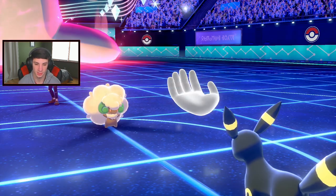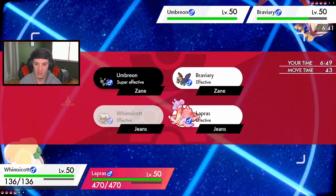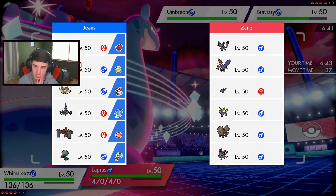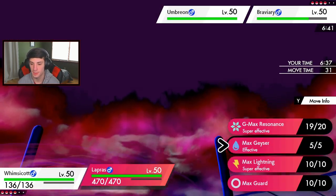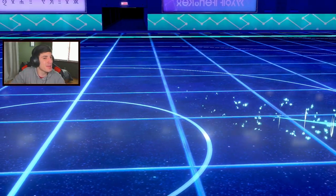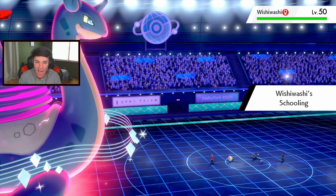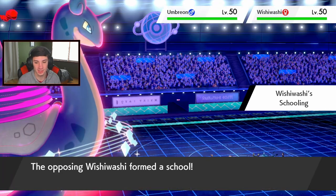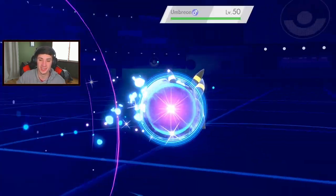Umbreon goes for a Taunt - yeah we have Prankster, I'm Taunted now, that's totally fine. I'm gonna come in with that Moon Blast, coming in hot. Thunder's the safe play - swapping in Whimsicott, Thunder is totally a safe play. A little Max Lightning over here and we have the Moon Blast flying out. Don't withdraw, you brave you - come here! Oh, Jeans with the reads baby! The reads are insane, we're just on top of this, on top of our game to start off the new season.